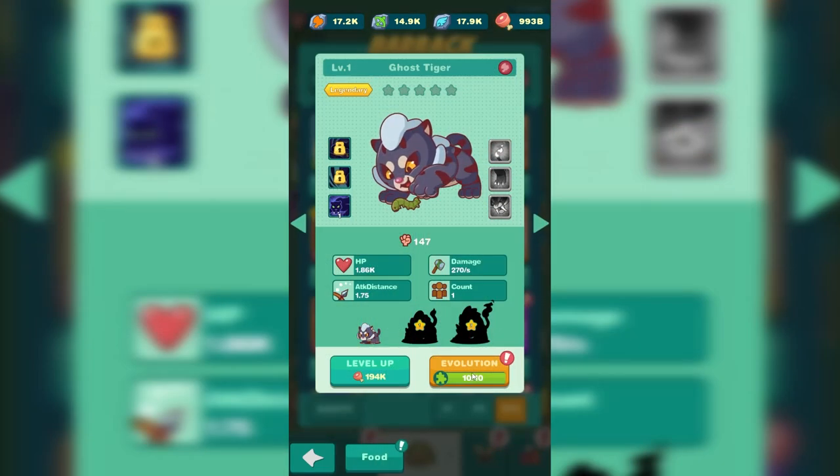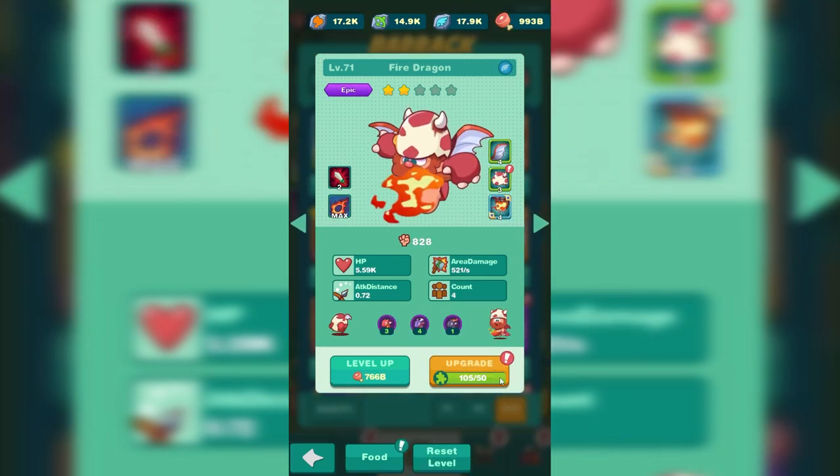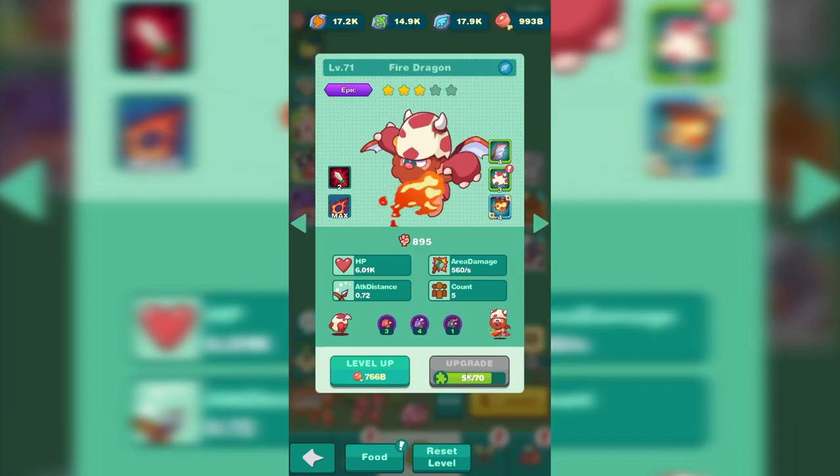There's still a lot more to go. Let's start with ghost tiger — let's evolve him. Check him out, he's got big teeth, he's growing up. Who else can we upgrade or evolve? We have fire dragon, three stars. Let's go.